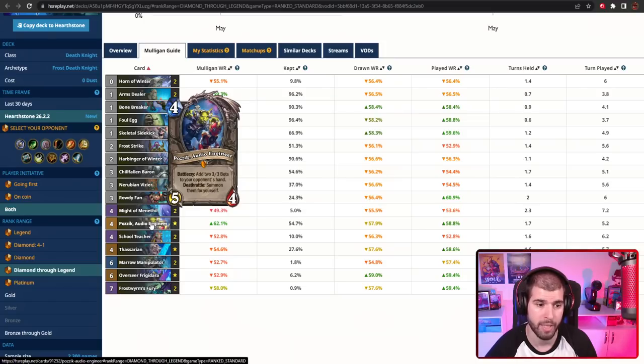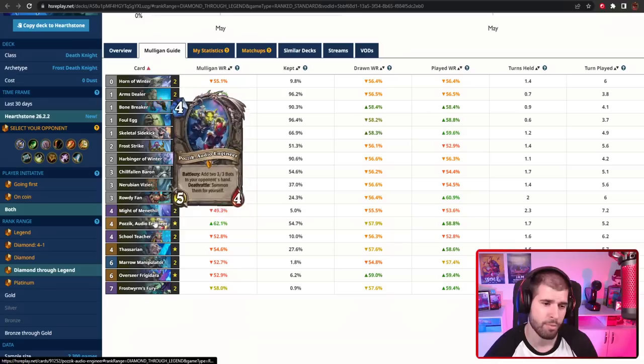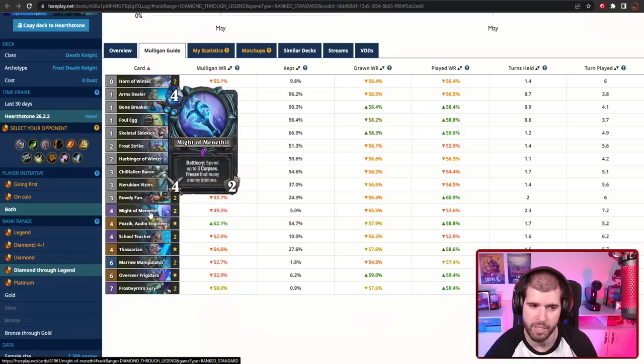Pazic is also extremely powerful, and this is arguably the best deck to be using Pazic in, because you're so efficient if they decide to play those 3/3s instead of ignoring it. The reason Pazic is so good here is because if they actually do play the 3/3s, they're losing tons of tempo — it's also a 3-mana 3/3 that does nothing, and you can either just Frost Strike it, freeze it, or ignore it altogether. It's also worth mentioning you need to know how to manage your corpses properly, so you can have bigger Marrow Manipulators as well as enough for Might of Manifuel if you need those.